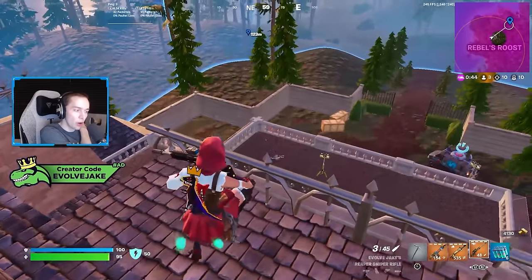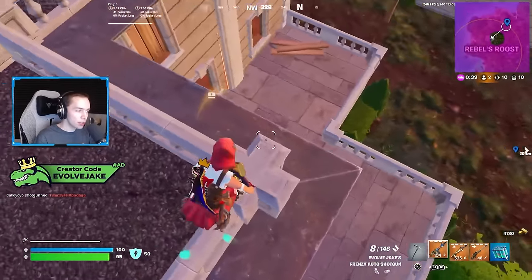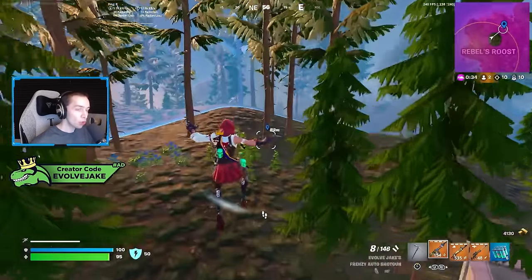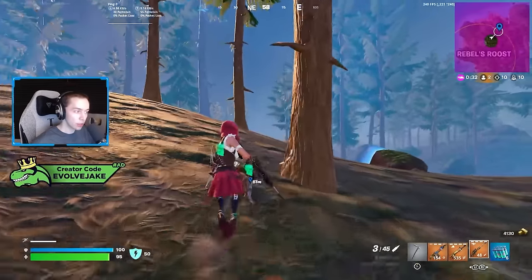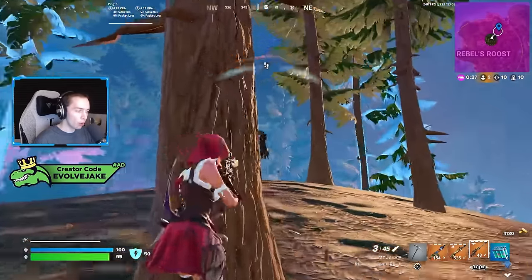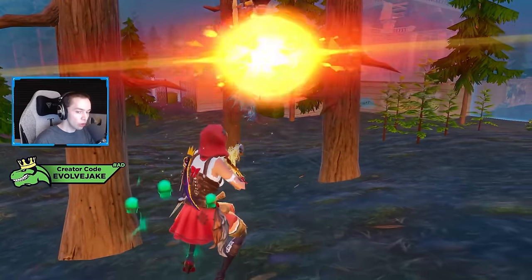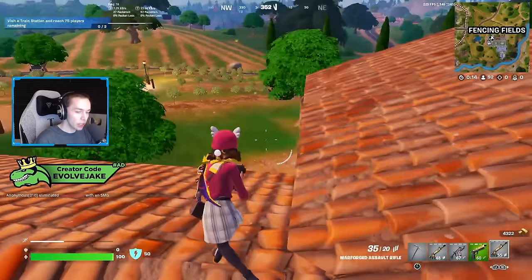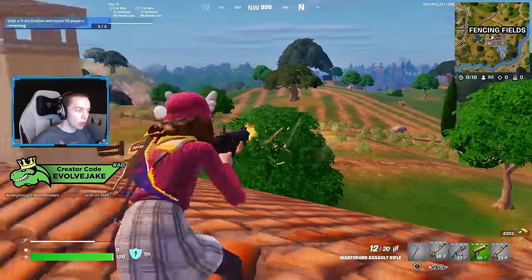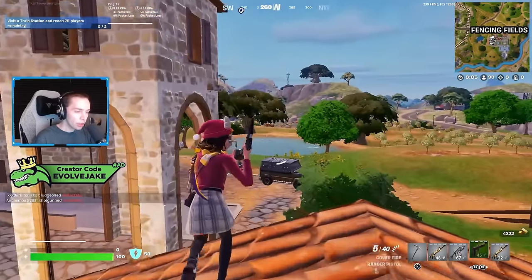What made the Frenzy Auto Shotgun so insane was not only that it was godlike up close, but how consistent it was at close-to-medium range fights because of its range. This nerf really hits the weapon's consistency and makes it a lot worse in any range fight, whether you're pushing the opponent or they're getting away from you. Those fights aren't ideal, but they come up somewhat often because Fortnite players love running away.